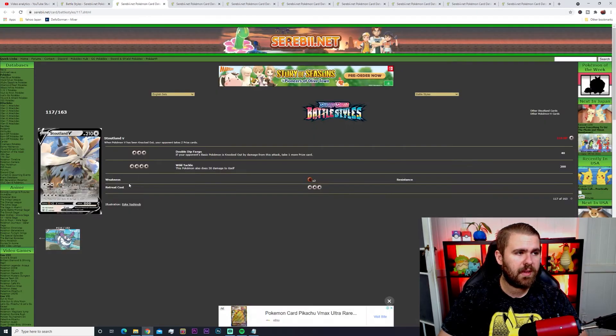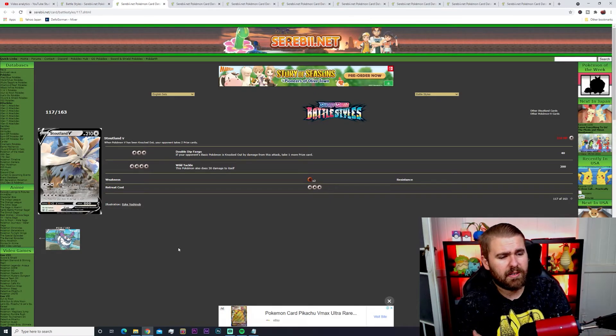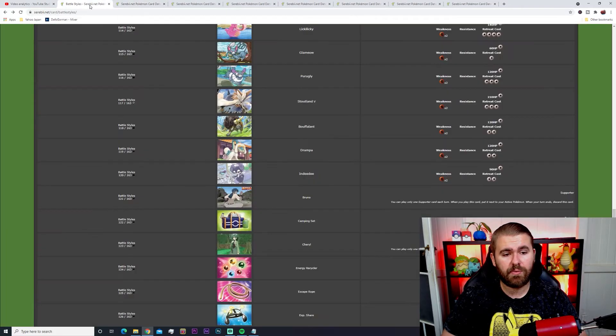We're getting close to the end now. Stoutland V has Double Dip Fangs for three energies — if your opponent's basic Pokemon is knocked out by damage from this attack, take one more prize card — and Wild Tackle for four energies doing 200 damage but 30 damage to itself. It's pretty respectable. Weakness is two-times Fighting and three energies to retreat. I actually pulled that card in real life — not too bad.